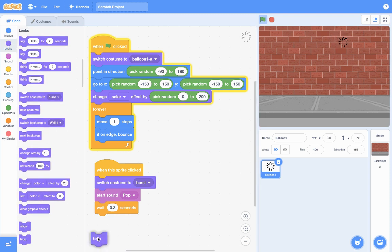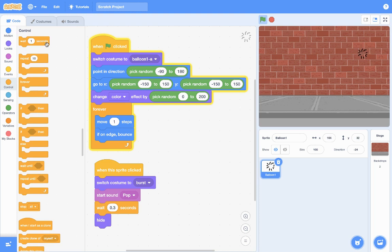When it comes to sound, that's in Sound. When it comes to showing, hiding, or changing the costume or color, that's in Looks. When it comes to controlling time or repetition, that's in Control. If you're still finding it difficult to understand which code block does what, you need to take the Getting Started with Scratch Programming course — pause this and go take that course so you can follow along faster.